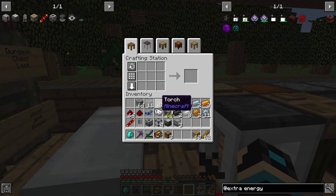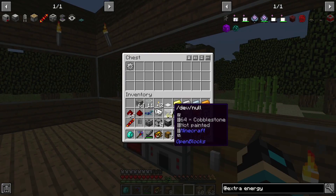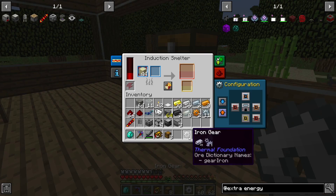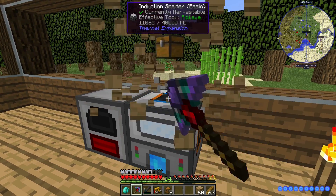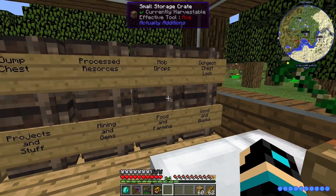Now if I make another iron gear it should automatically pull from this chest. I have absolutely no idea how I'm supposed to automate this, but it works.